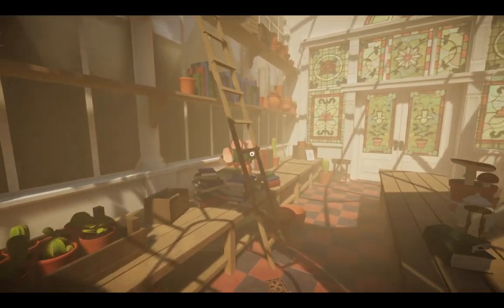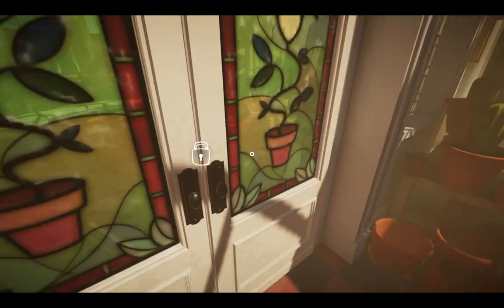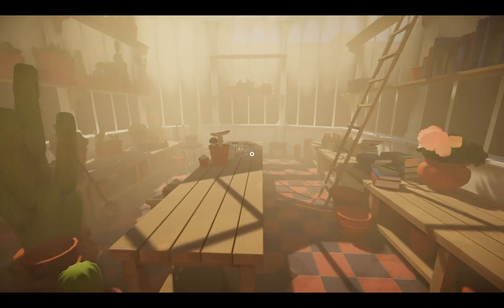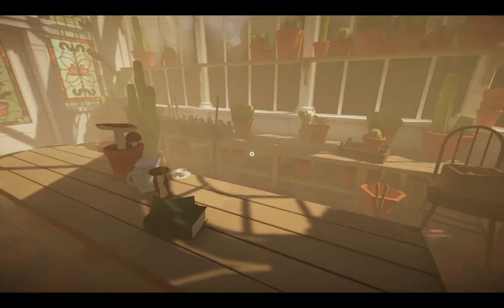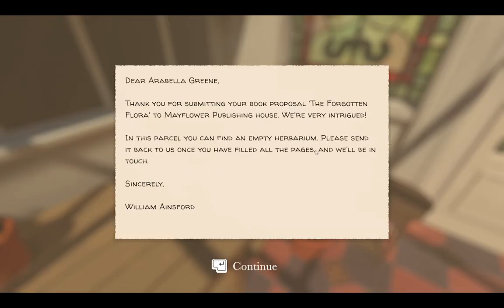We just start in here. There are obviously a lot of plants and stuff. The door is locked, so we're already starting off as if it were some sort of room escape. There's a ladder which I cannot climb. Right next to the door is a note: 'Dear Arabella Green, thank you for submitting your book proposal, The Forgotten Floor, to Mayflower Publishing House. We're very intrigued. In this parcel, we can find an empty herbarium.' Okay, so we need to fill all the pages — like some other game you might know.